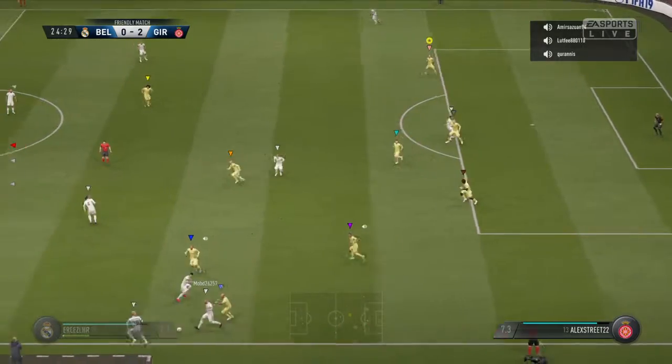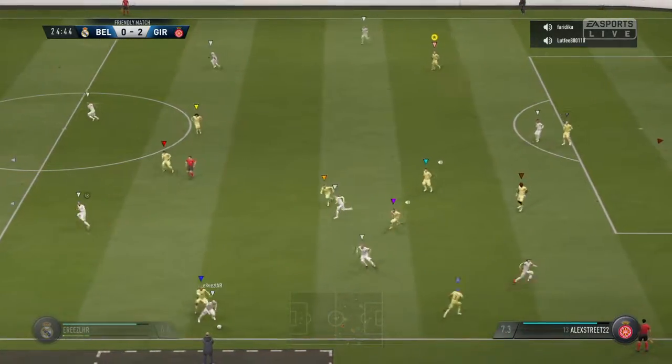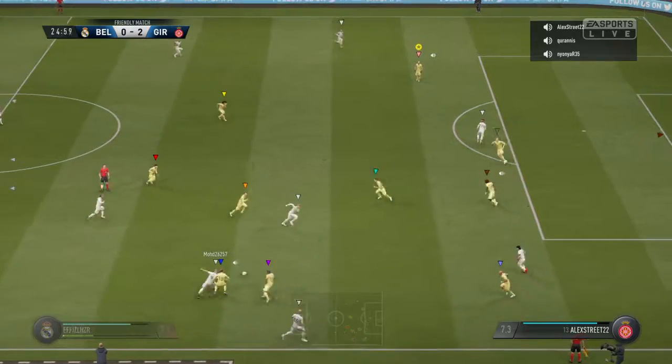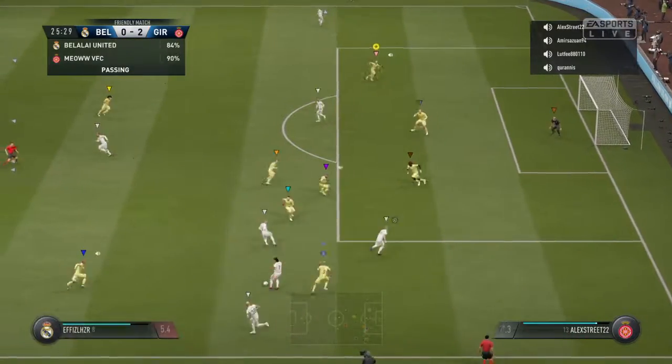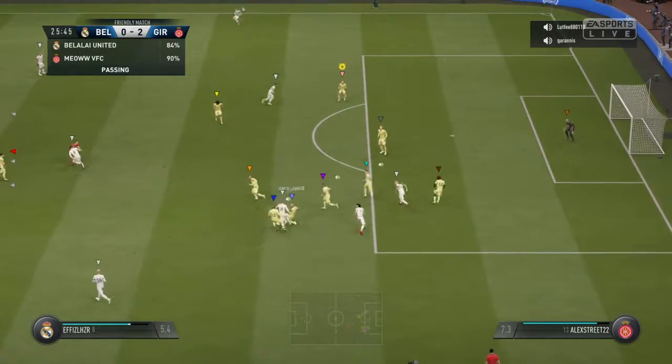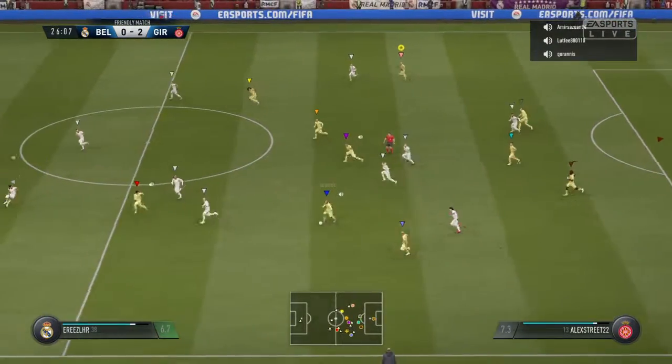They spread it out wide here — a chance to get some width into this attack. Here is Fai, Dragon. And that's good support as they build this attack. He comes away with the ball cleanly — great tackle.